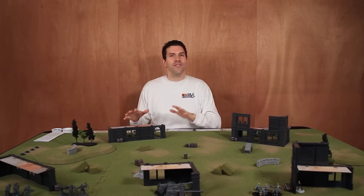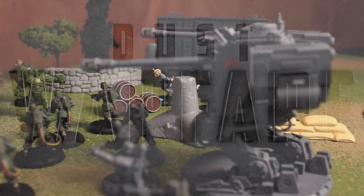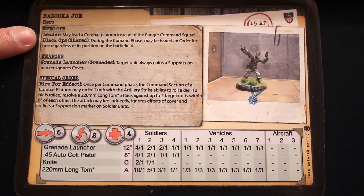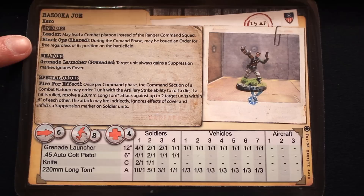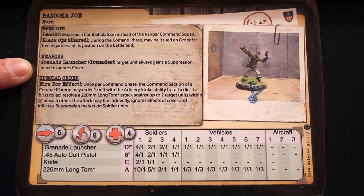When we come back, Luke and I are going to very quickly go over the units we have in our platoons so you can get an understanding of how their special abilities and weapons work. I built a combat platoon using Bazooka Joe's leader ability to make him the command section. This actually means we're going to be ignoring his Black Ops special ability because he won't be able to use it. His weapon, the grenade launcher, has a couple of special rules.